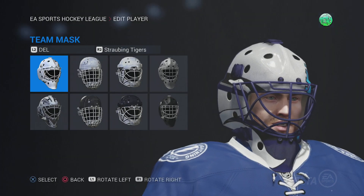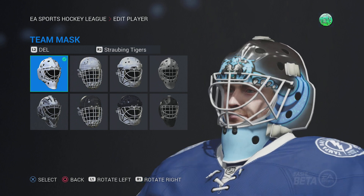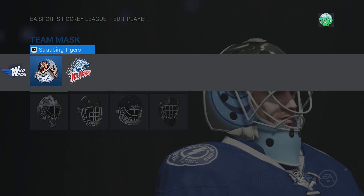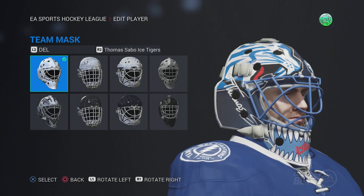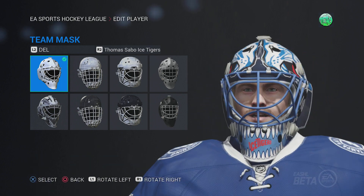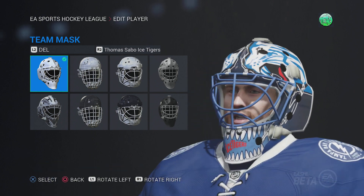The Straubing Tigers — this is a cool mask. It's got the tiger and the cyan colors with the nice little stripes on the side. I like that mask, that's pretty cool. And then finally the Ice Tigers — this is a cool mask. You got the Ice Tigers logo with the Jaws in here. I like it a lot, I think this is a cool mask. There are some cool masks in there.